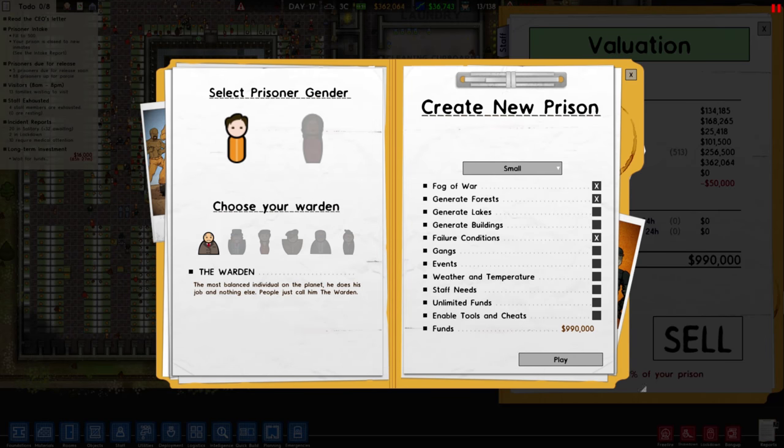Welcome ladies and gentlemen to Let's Play Prison Architect, my name is Weasel. Today it's time for another challenge — you guys had a fantastic idea at the end of our last one, which was the one big cell challenge, or one big dormitory. So now we're gonna sell this prison for nine hundred and ninety thousand dollars.